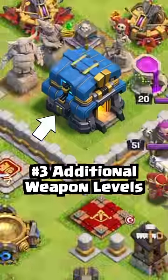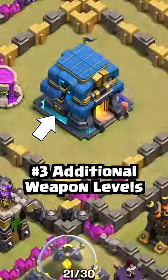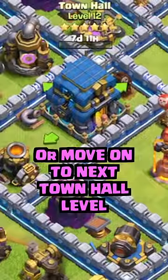Each weaponized town hall has to be upgraded four additional levels after its initial build to reach its full defensive potential, or you can move on to a higher level.